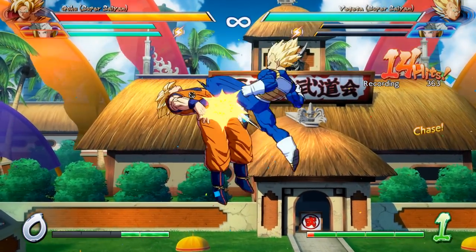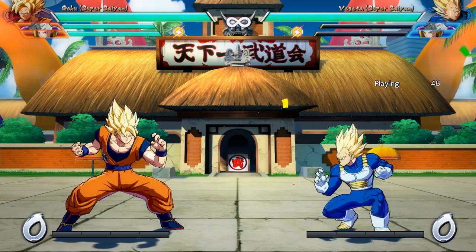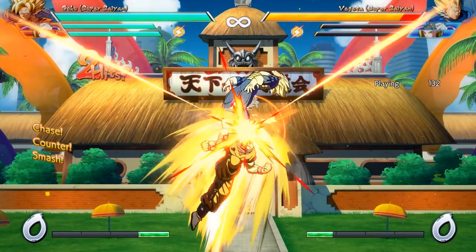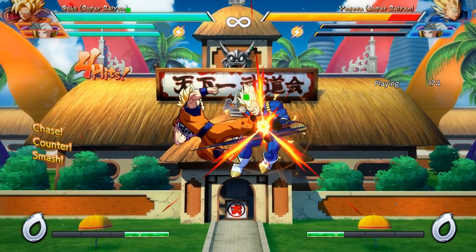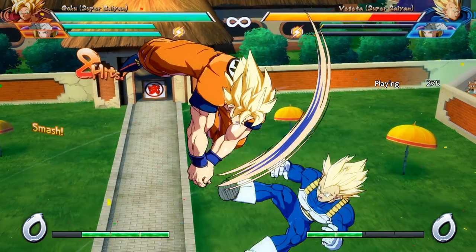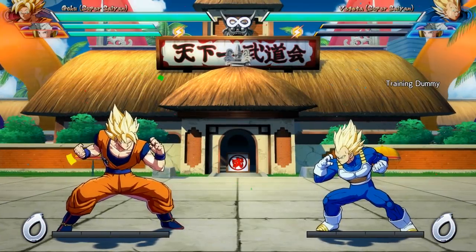If you do choose to do this instant airdash in and attack, they can react with a down heavy, which is the opposite of what you want, as they'll pretty much get a full combo on you and you'll be pretty close to being in the corner as well. That's okay though, because instant airdashing doesn't mean you have to attack — you can just hold block in the air, and if they choose to go for a down heavy, you should be able to punish them safely enough.